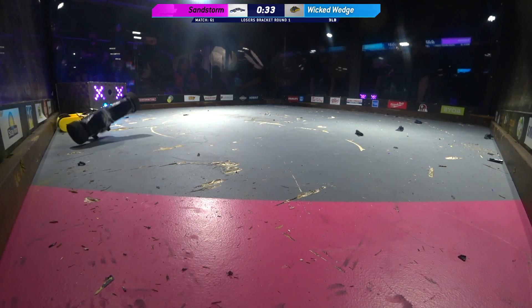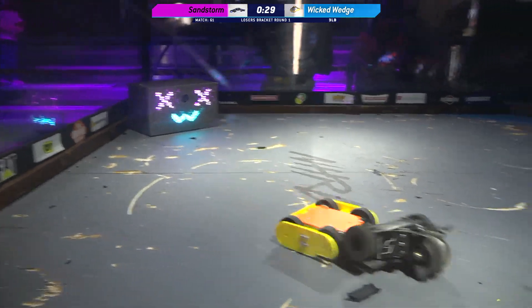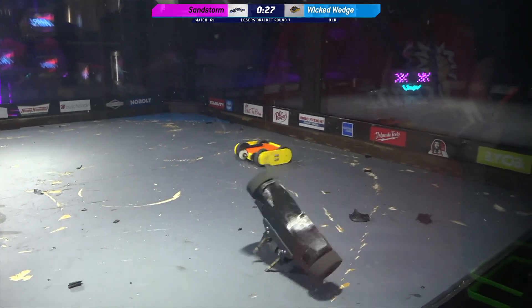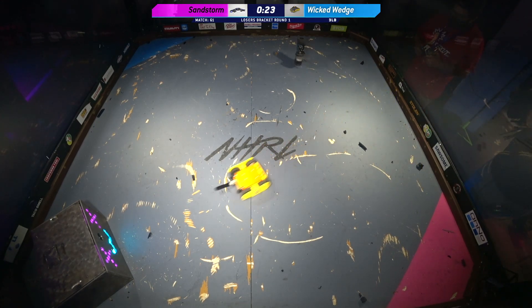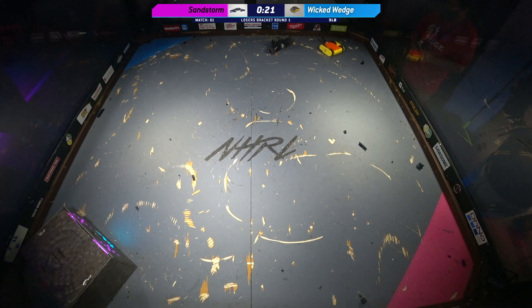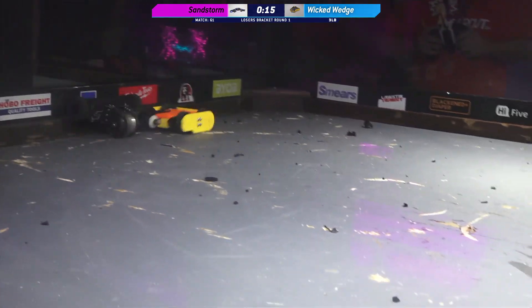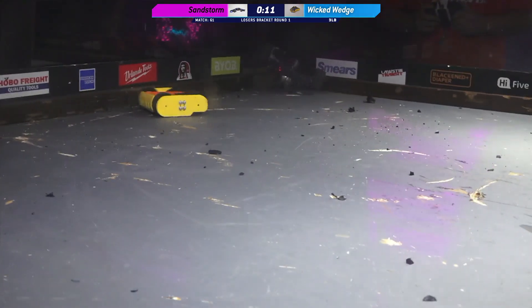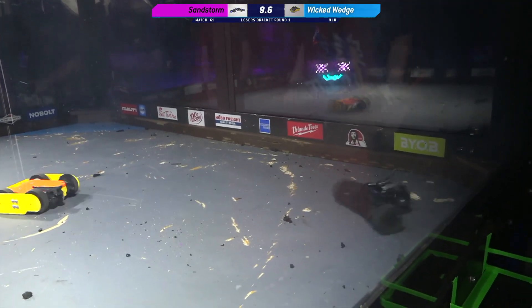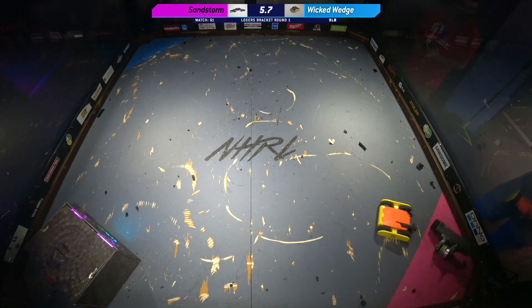Sandstorm is really having a hard time keeping two wheels on the ground — gyroscopic forces just keeping it floating, making it really hard for them to control. Meanwhile Wicked Wedge is super well controlled. Obviously all the damage points go to Sandstorm this fight, but I think the majority of the aggression and control points have to go to Wicked Wedge.